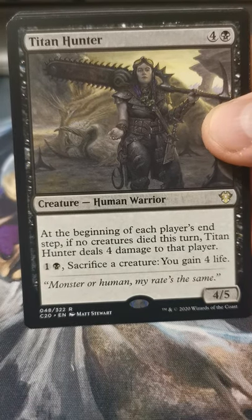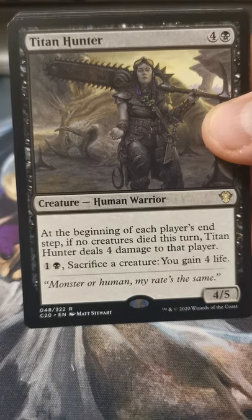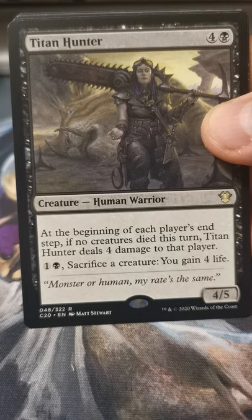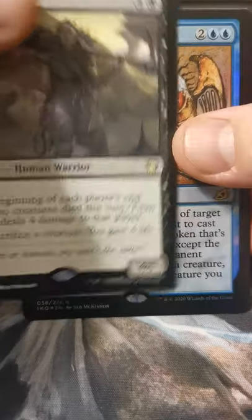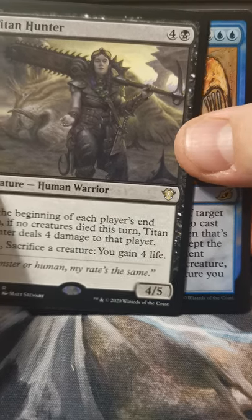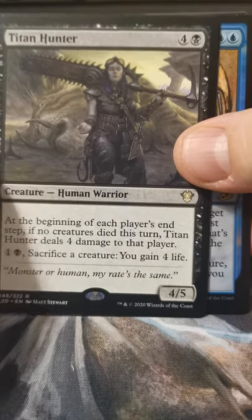Titan Hunter — at the beginning of each player's end step, if no creatures died this turn, Titan Hunter deals four damage to that player. That art seems very reminiscent of Zillaport Cutthroat.